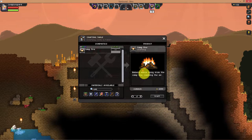It's in our product area, so let's craft it. Click craft. Notice at the bottom that you have obtained the item.